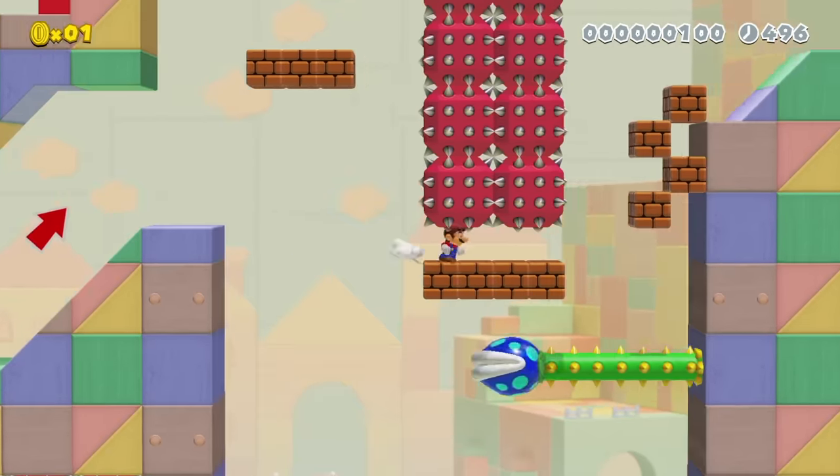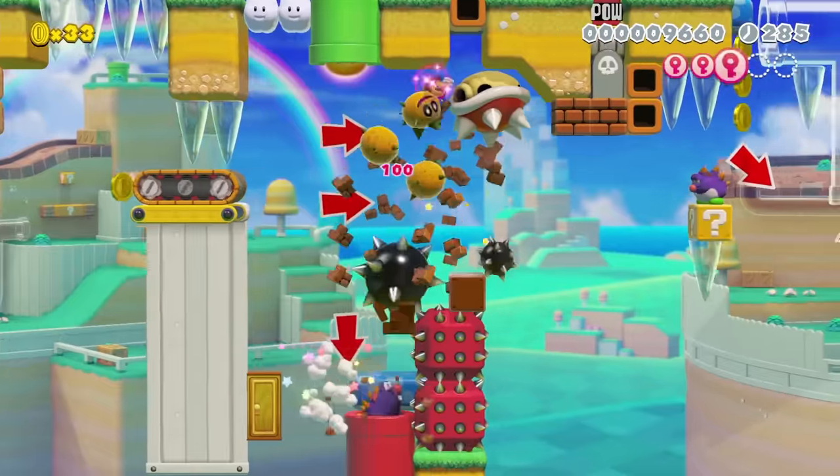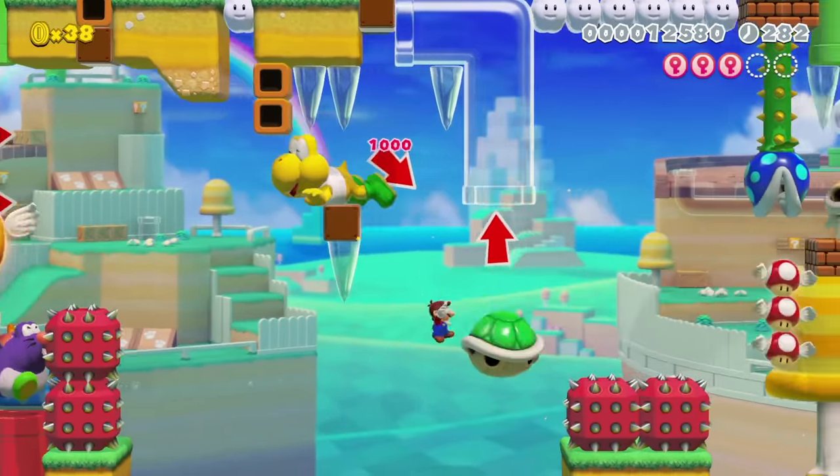This level has the biggest shortcut I've ever found in one of Alpharad's levels, and this level has no ground, and I have to do fancy tricks to not fall in the abyss. They'll be both levels in this video.